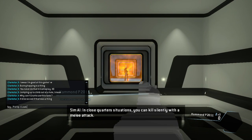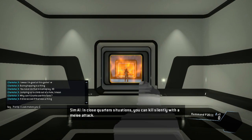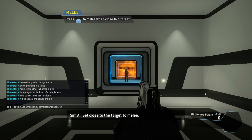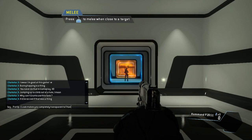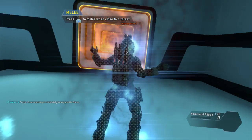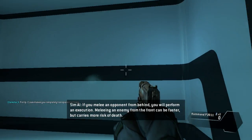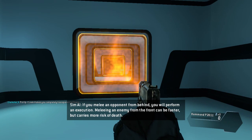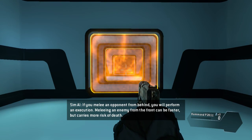In closed quarters situations, you can kill silently with a melee attack. Get close to the target to melee. If you melee an opponent from behind, you will perform an execution. Meleeing an enemy from the front can be faster but carries more risk of death.